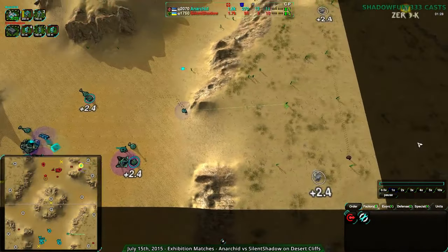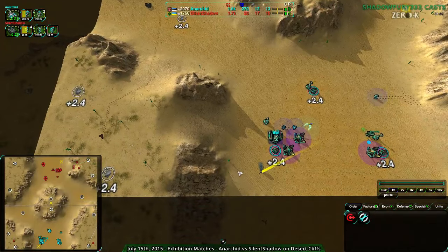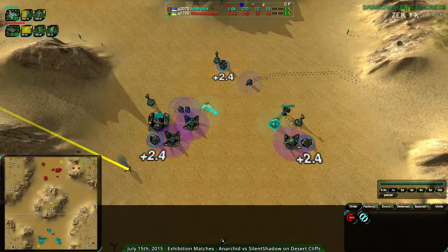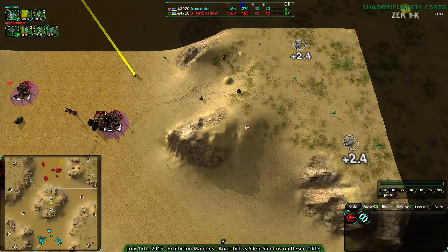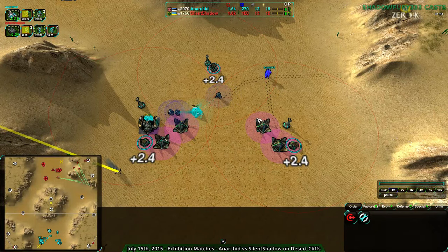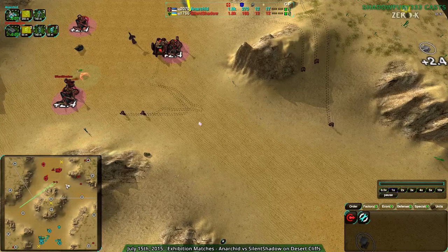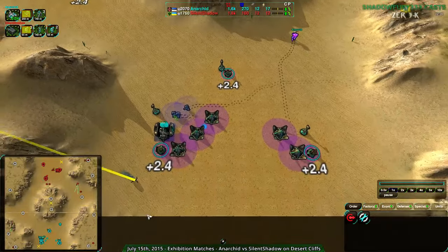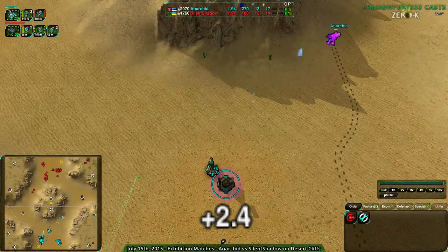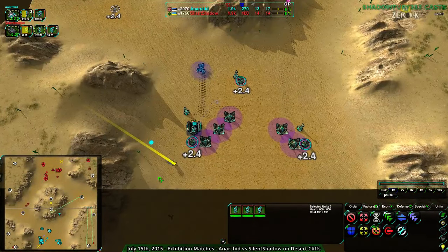Anarchate is going to find this tricky. They couldn't not know there are more glaives, but those glaives know where the expansions aren't — Anarchate hasn't expanded outside their main base. True for Silent Shadow as well, though Silent Shadow will be getting their economy up a little bit faster. But they haven't harassed yet; they aren't particularly confident, and rightly so. Anarchate is pretty well defended at the moment, and Silent Shadow can't take out the main base.